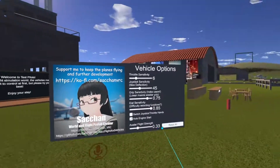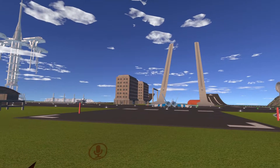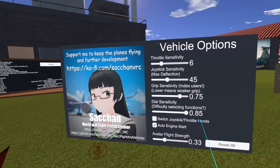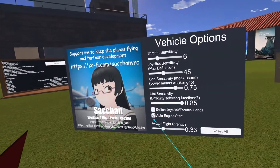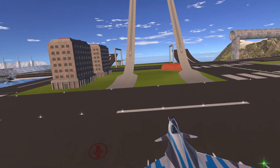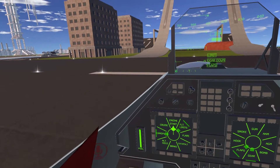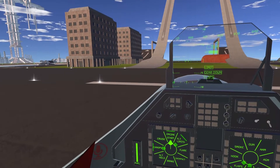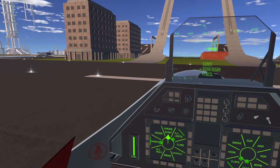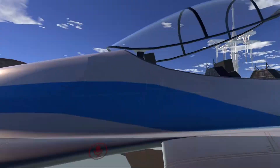The auto engine start — right now it's set to default, so when you get into the plane, the engine is going to start right up. Same for the helicopter and all the planes, even the Blackbird. If you uncheck that, when you go inside the plane you'll see a new engine-off/engine-start switch. You can turn that on and it'll start — more realistic for pilots who want to manually start the engine. Otherwise, just leave it default.